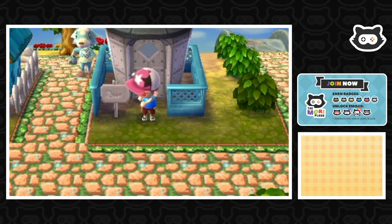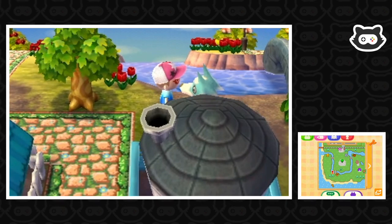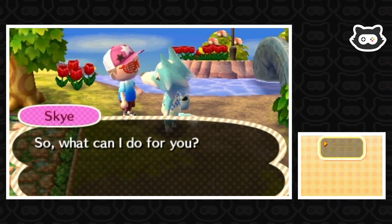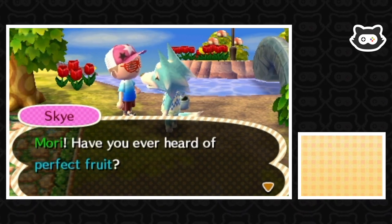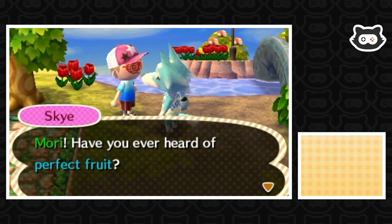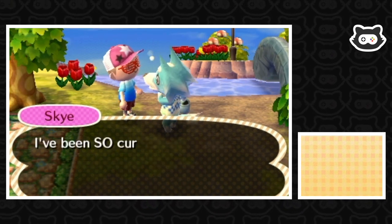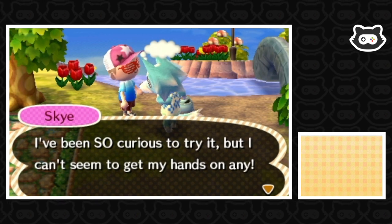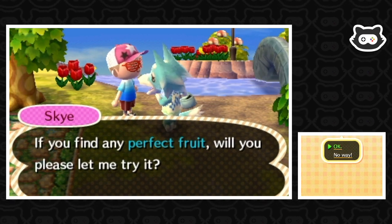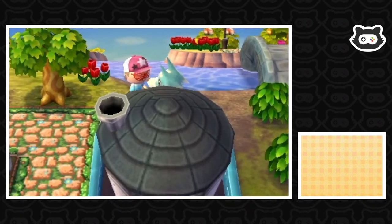We're going to sweeten Cube up by doing what he asks. Another villager approaches — hi Mori, ready for another great day! He mentions perfect fruit and says he's read it's totally different from other fruit because the flavor is so much better. He's been curious to try it but can't find any. He asks us to please get him some perfect fruit, and we agree. There's actually some right over there!